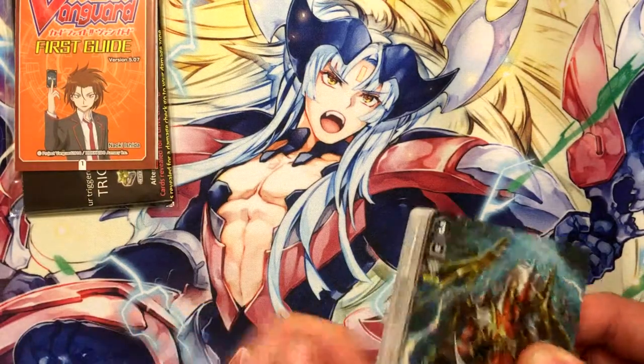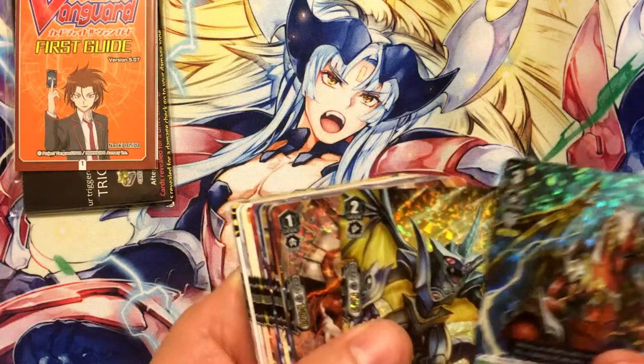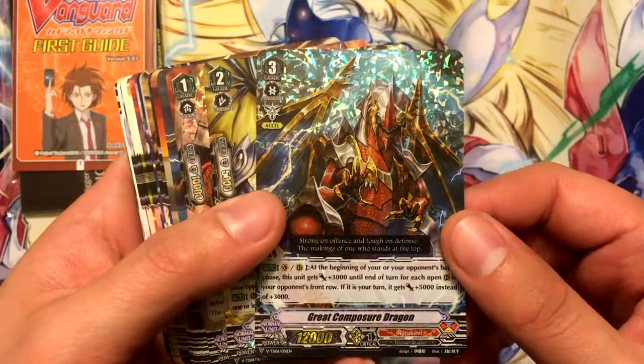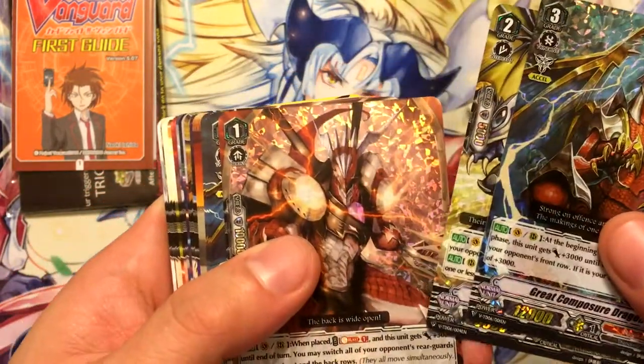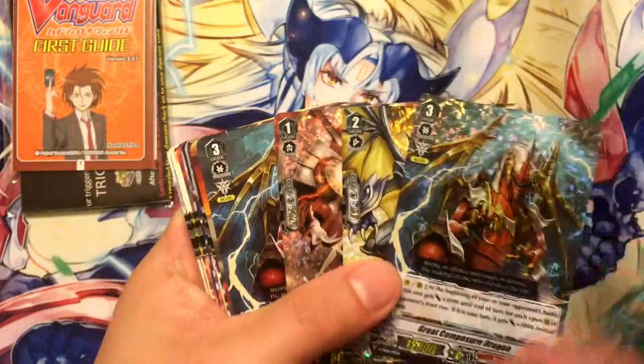You have an opportunity to get anything, or most of the stuff, in hollow. The for-sure hollows are Great Composure Dragon, Recklessness Dragon, and Lizard Soldier Ricky. So those are the guaranteed hollows you'll get.